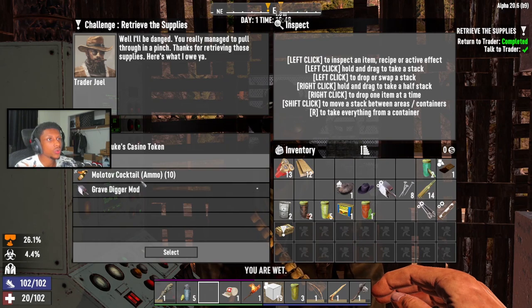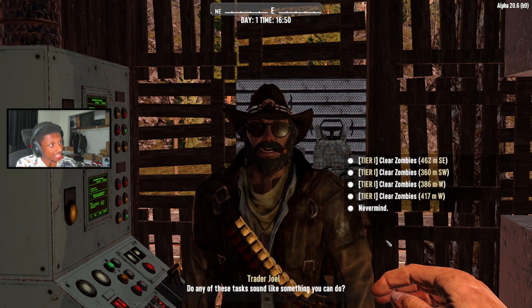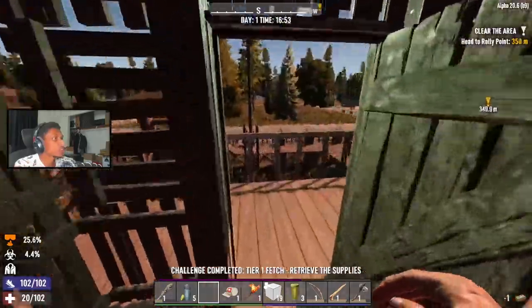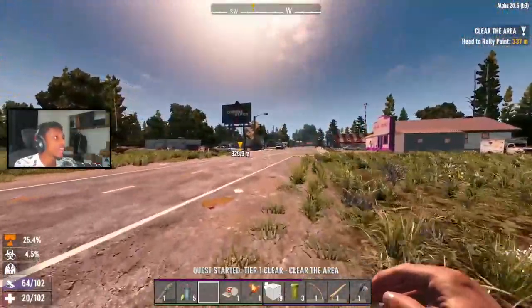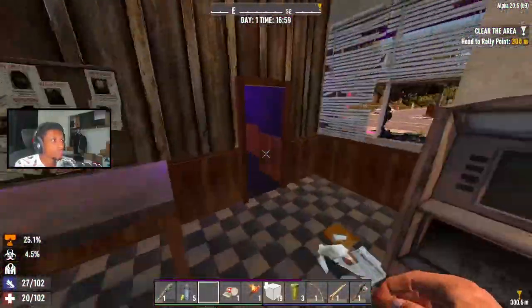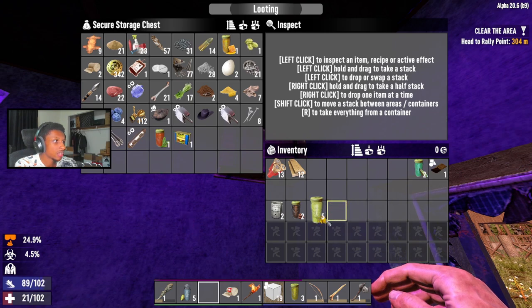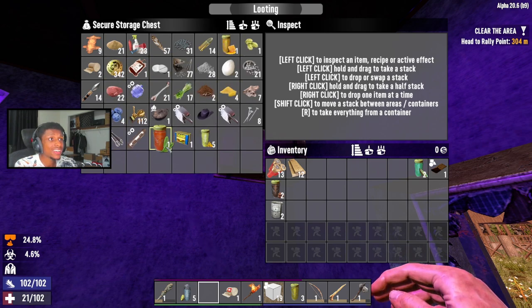We are at the trader. He's giving us a gravedigger mod — I'm not gonna use a mocha level so I'll go with the gravedigger mod. Not the best but we'll take it. The next quest is to clear zombies, 360 meters away — a little further than the last one. Do we have enough time before nighttime? I've got no idea. If we clear through the house doing the quest first we might make it. Let me put everything away, keep some food and coffee on me.